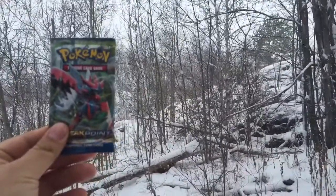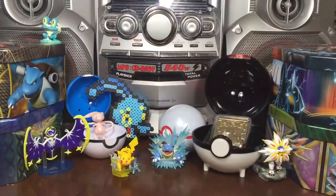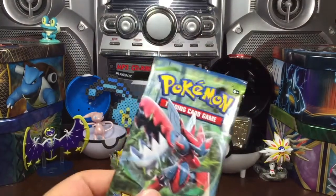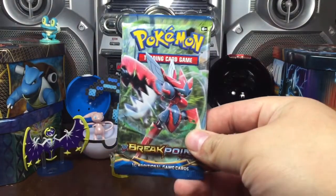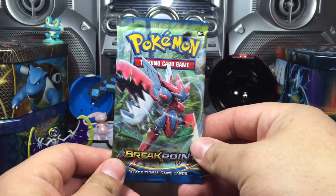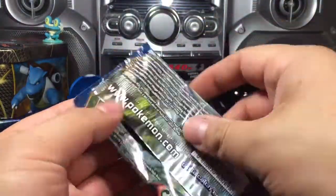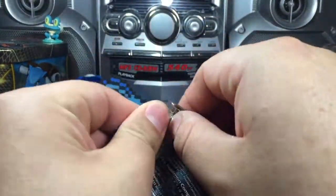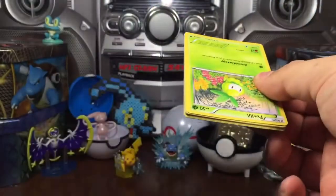Let's go check it out. Frosty the Snowman, if that was him indeed, provided us a pack with Scizor EX featuring the Breakpoint Set. Let's open this jolly old booster pack in this random opening.